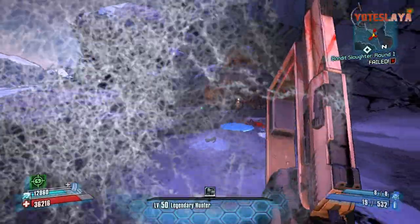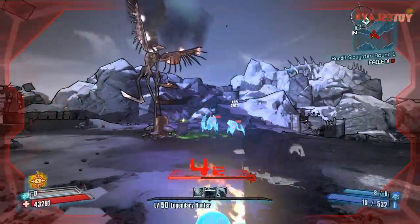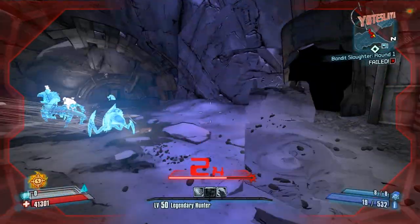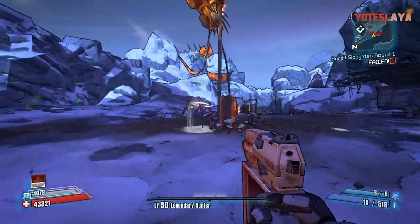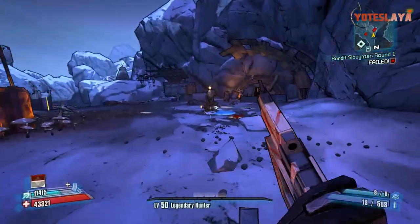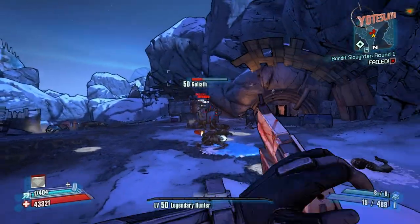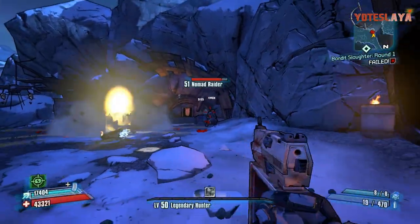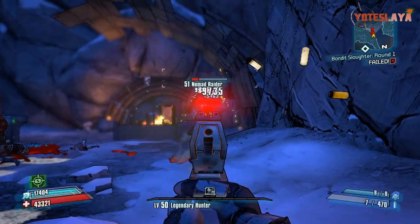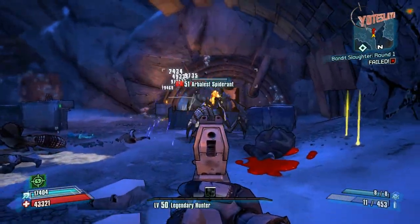Some notes from the wiki: when found, Handsome Jack sends an echo message — 'Oh, what's in the box?' The box containing the gun also contains a woman's skull. This weapon can be found every time The Dust is entered. Gwyn's Head can only spawn with a TD or grip. As trivia, this gun and the echo message are references to the movie Seven, in which one of the main characters is presented a cardboard box containing his wife's severed head.